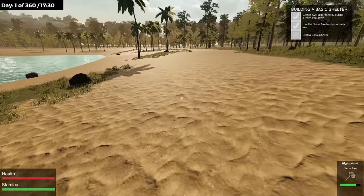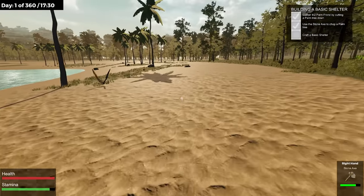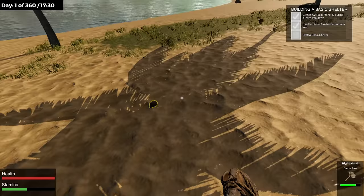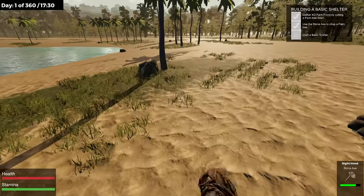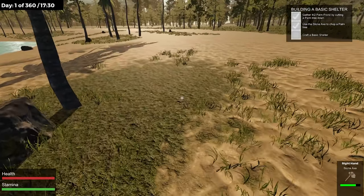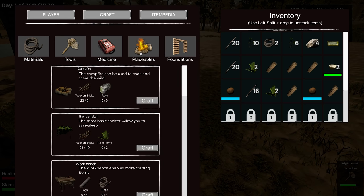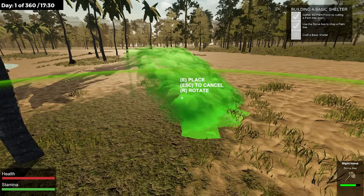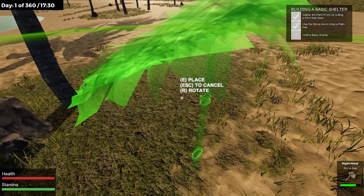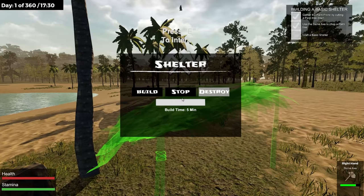Gotta pick up rocks whenever you see them — those things are like gold. There are stones just spawning in right here! Good, keep spawning in stones. There's our campfire. Let's build — craft placeables, a basic shelter. Palm fronds, craft. R to rotate. I think we'll face our campfire — press E to enter and build.